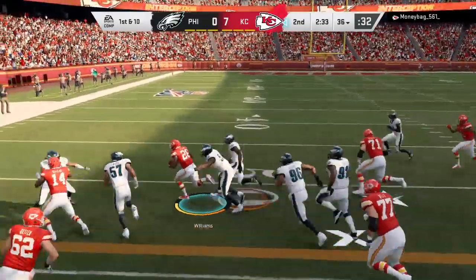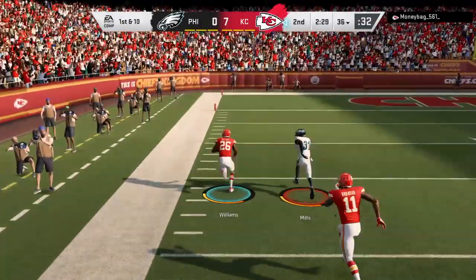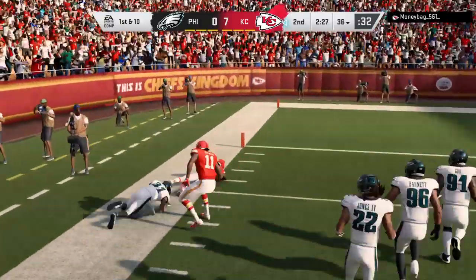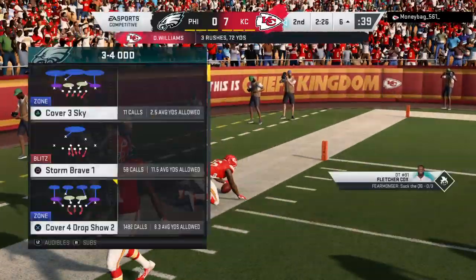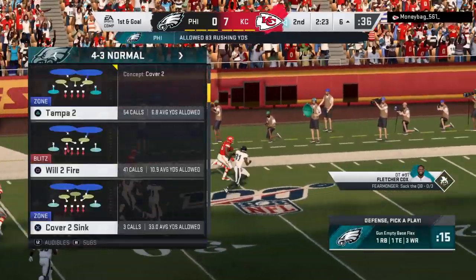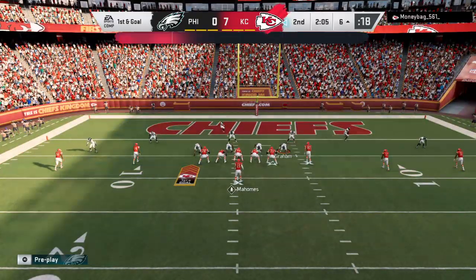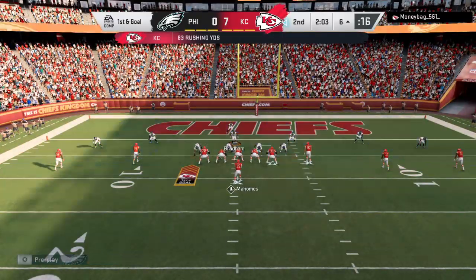On the ground, this is Williams — he's got a first down and then some at midfield. He's at the 30... and he's all the way down to the 6-yard line. An outstanding pickup there for the Chiefs — 58 yards. Well, that didn't take long. One play and we're already looking at a first and goal situation.